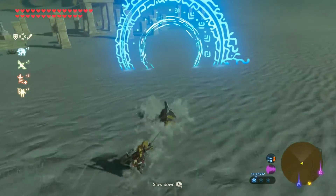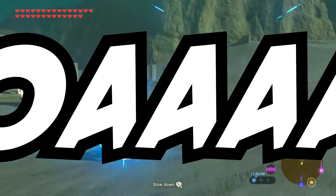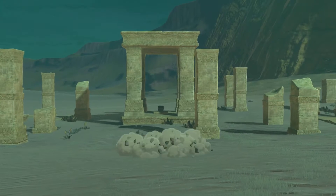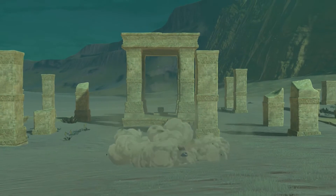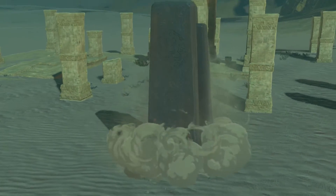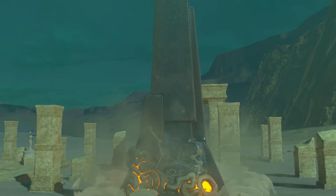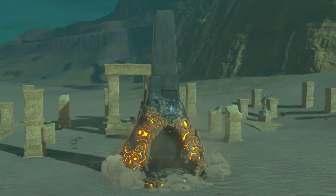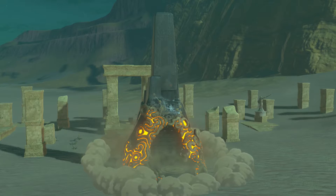I hope that experiment bears fruit, because I'd like to figure out what the best day to upload is. I was going to run on the sand seal all the way up to the Yiga Clan hideout, but I forgot about the shrine. I could activate it and then take the sand seal up, but I think I'll just do the shrine — I'm here, why not?